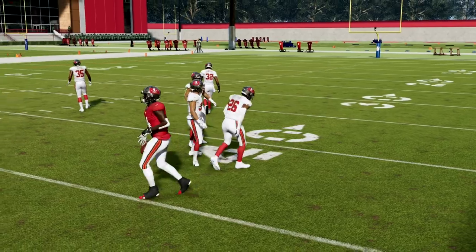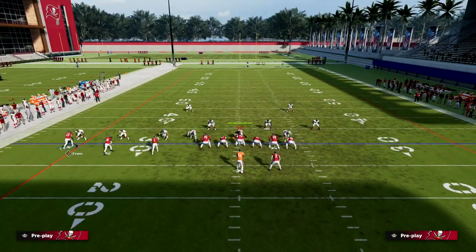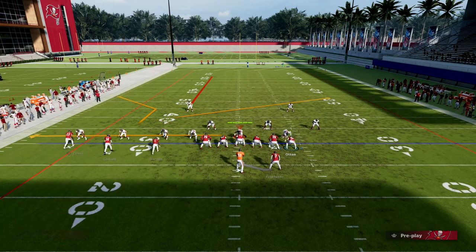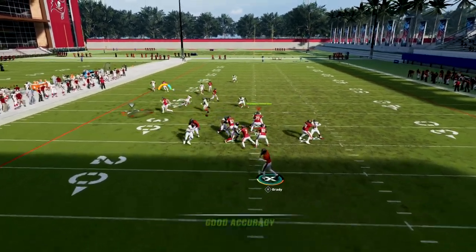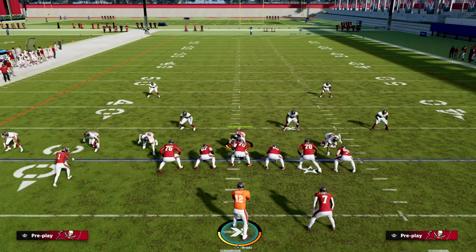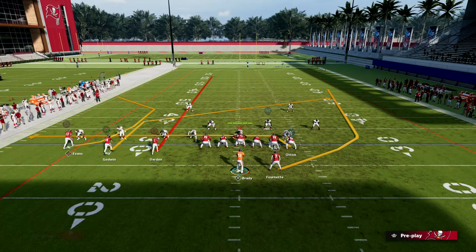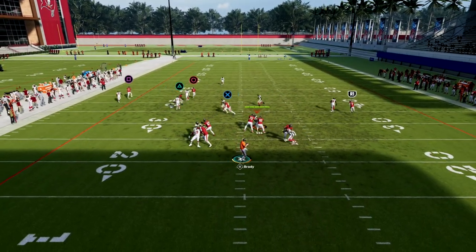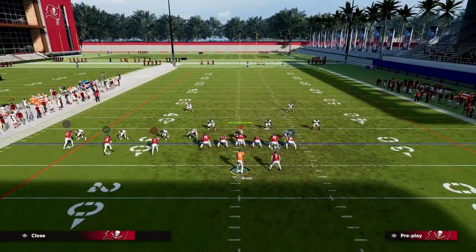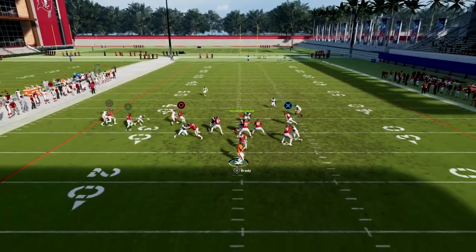I recommend Short In Elite specifically on this outside receiver - this guy can have Short In Elite if you have the AP. The other player that needs Short In Elite in trips is the inside trips receiver, and against man he's going to be pretty consistent for you. That gives you a nice consistent man beater on that side of the field. You can also wheel your running back out quick - that little wheel to the back is good for spacing purposes.